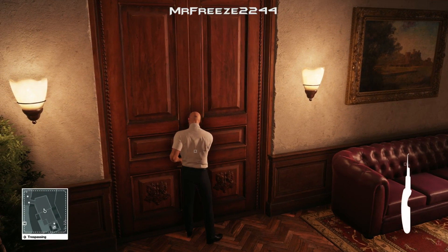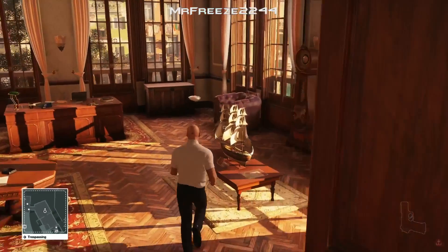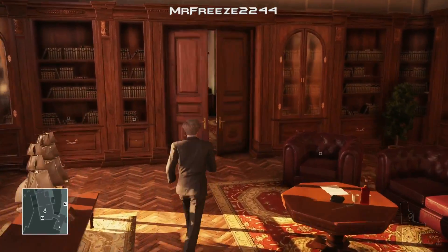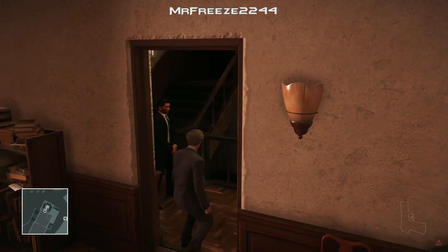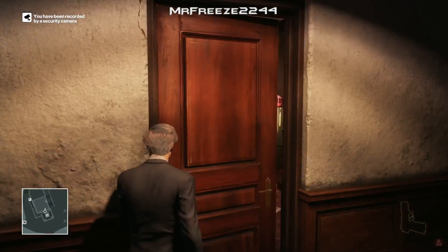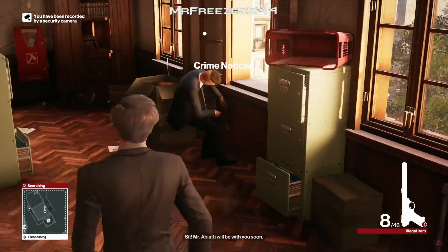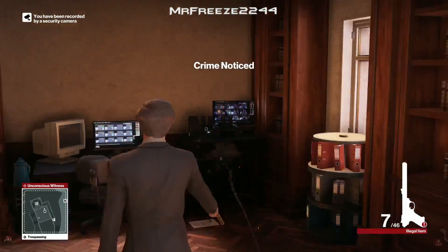We climbed up the pipe and used the lockpick on this door to get in the room, grab the floating disguise in the corner — it's probably just a glitch. While waiting, we're also going to take out the cameras. We got spotted by the cameras outside anyway. There's a guard in this room so we're going to leg shoot him and then knock him out. You can subdue him if you want but this way is a little bit easier and more convenient.